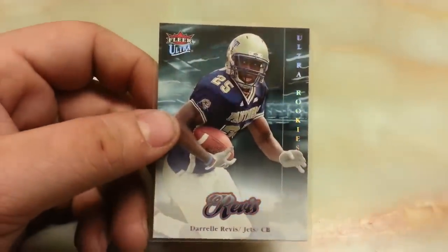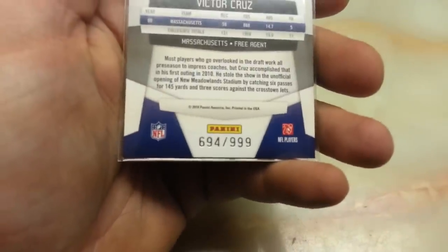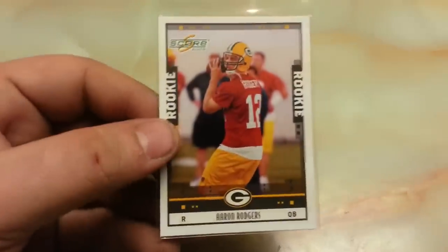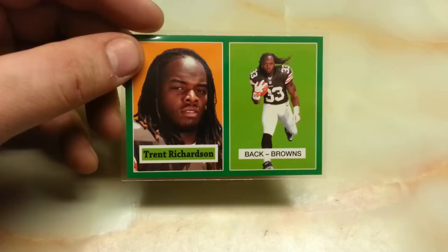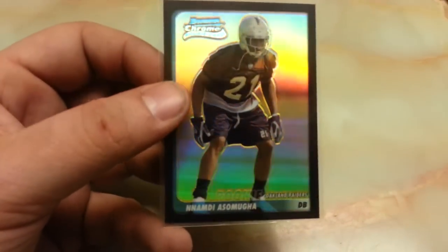Another Darrelle Revis out of Ultra. CJ Spiller Orange Refractor. We have a Bryce Brown Longevity number 130 out of 249. Victor Cruz Certified — good rookie card — 694 out of 999. Another Aaron Rodgers out of Score, 176 out of 500.